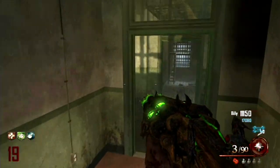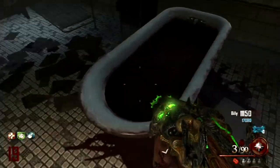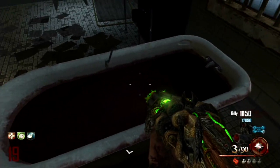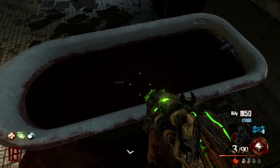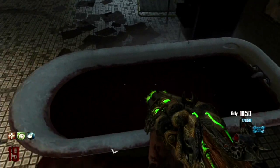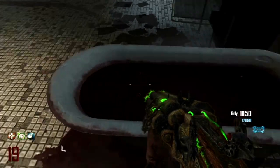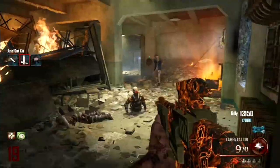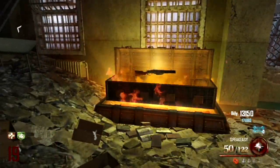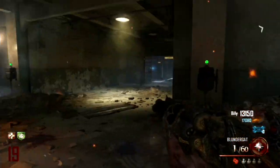The last step with the silver spoon is up in the infirmary. You go over to this bathtub and hold X — it should look like it's spitting blood into the tub and then it disappears. If you did the step right you should lose your spoon and be back to the normal knife, but don't fret, you're going to get it back and it's going to be gold.